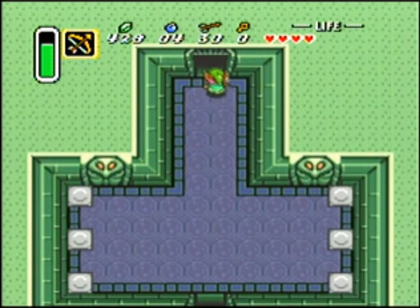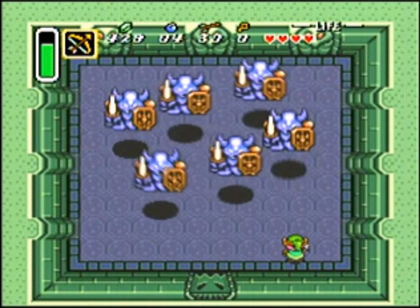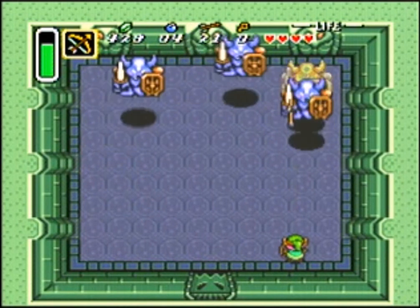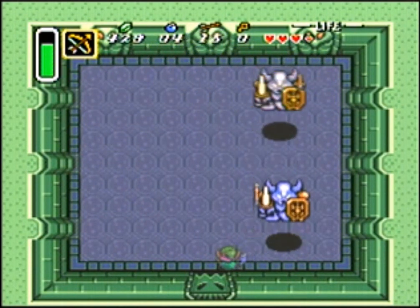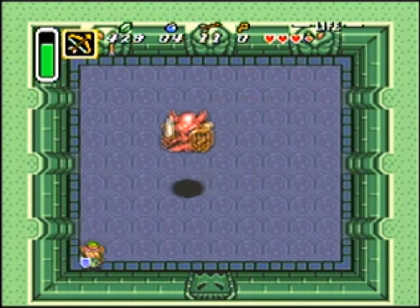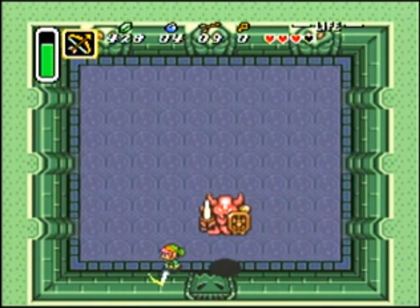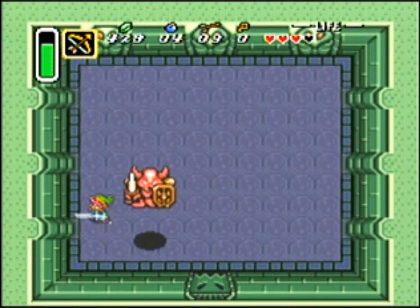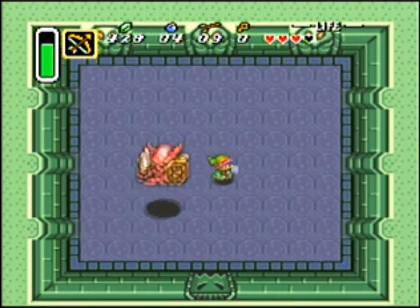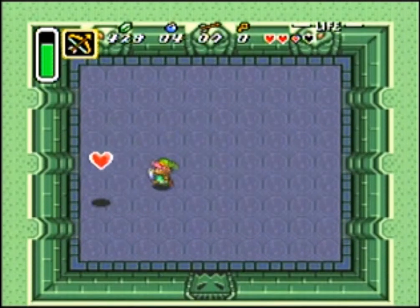Shoot arrows at it. Here we have the boss — just get over to the right and spam your arrows. Hit them, hit them, hit them. This one's a bit different. A good thing to do is hold B. You have to kill them a certain way — you can't kill them with your sword. And that's the boss done.